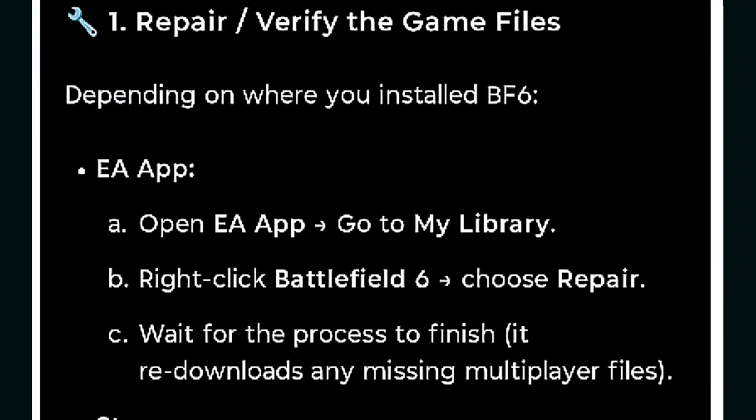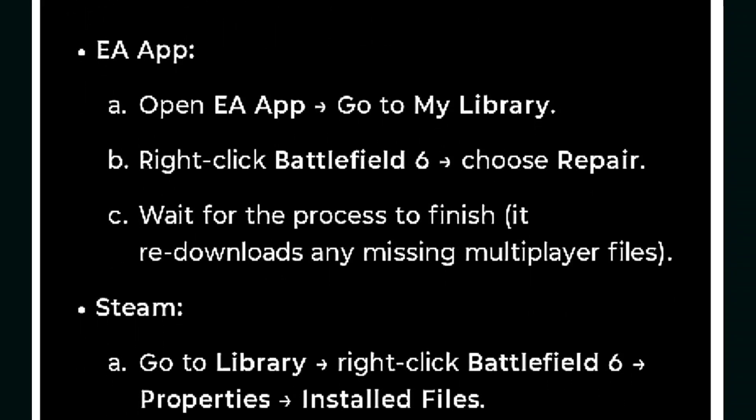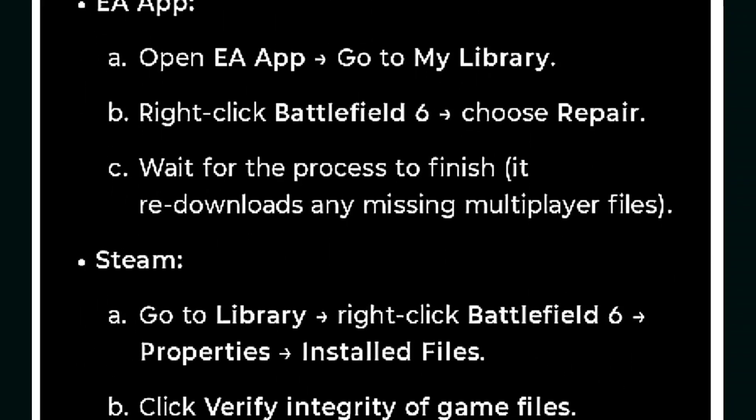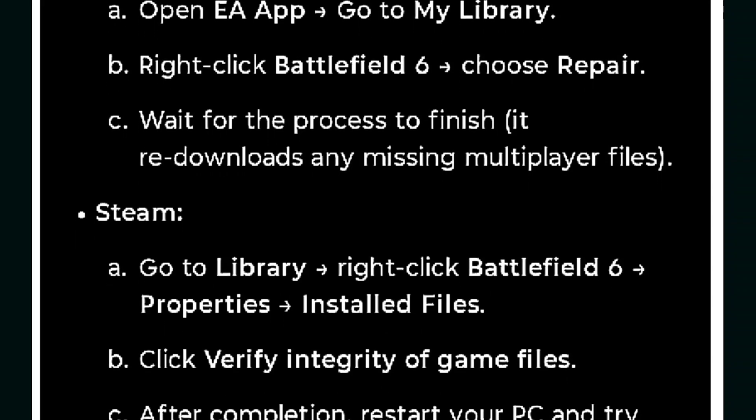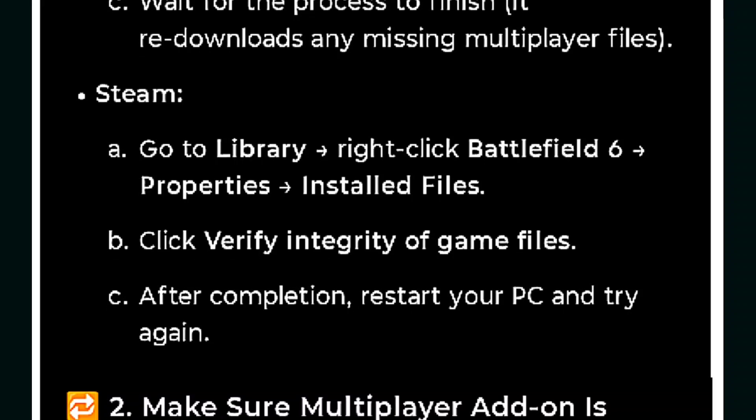First, repair or verify the game files. Depending on where you installed Battlefield 6 — if using EA App, open EA App and go to My Library, right-click Battlefield 6 and choose Repair. Wait for the process to finish; it redownloads any missing multiplayer files.